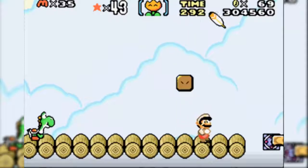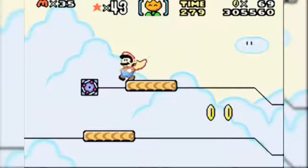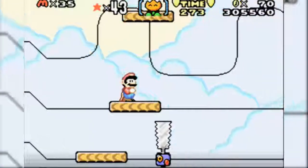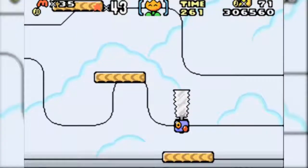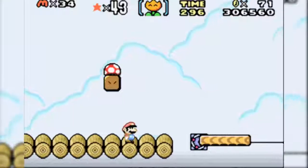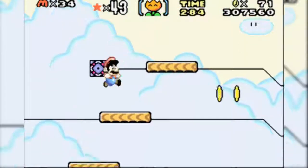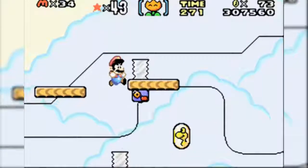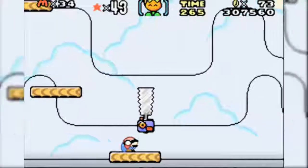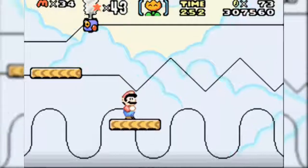I should mention that Yoshi is almost completely useless, but what's not useless is this feather. Now, getting the dragon coins in this area is tough. Basically you want to jump on these platforms to avoid these side blades. Gotta wait for the saw blade to pass by.